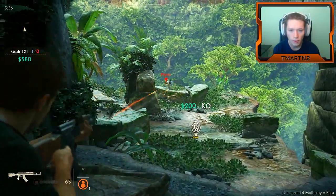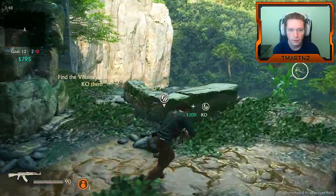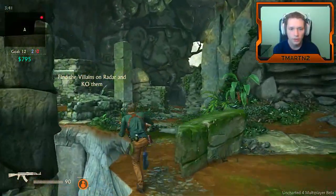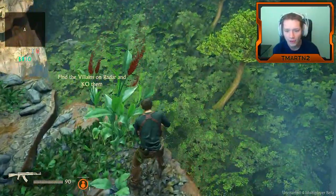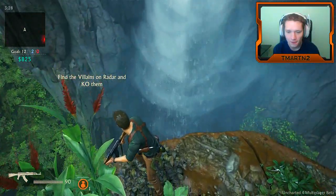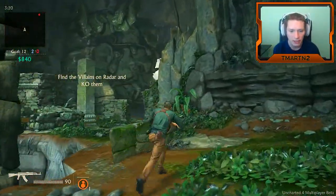This is pretty cool. Going through combat in the tutorial — taking down enemies. I'll take that ammo. Let's go back this way. Dude, this game is beautiful — we've got to take in the scenery. Holy cow, look at this waterfall! Wow, this looks good. Uncharted has always been fantastic with graphics.